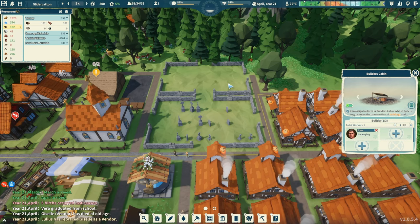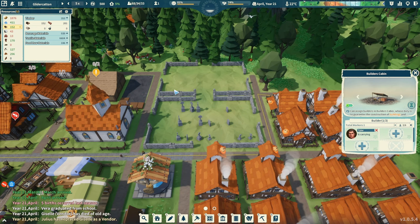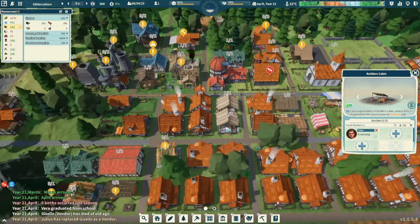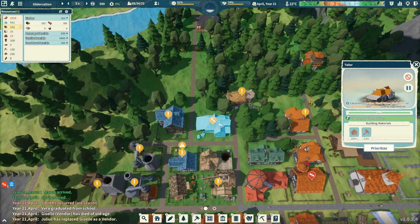High births last season. Someone graduated from school. We had someone die of old age — I don't mind dying of old age, as long as they're not dying of hunger, cold, and thirst. Here's our cemetery — we've got another one that's nice and empty. A couple episodes ago I had to keep building and rebuilding these, and they're not cheap to build either. It's sad we're losing the people, and we lose a lot of resources on top of that.